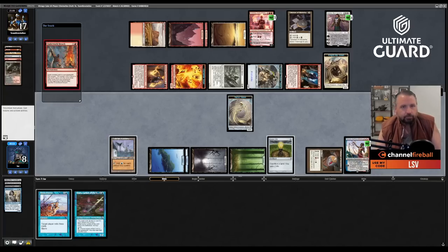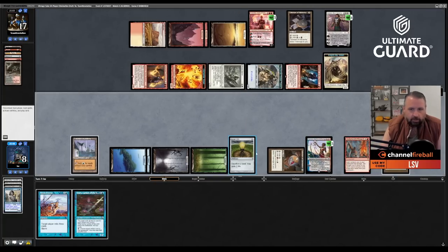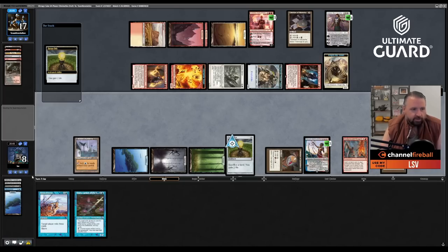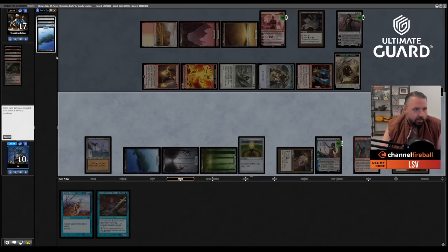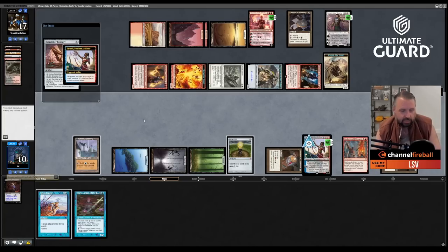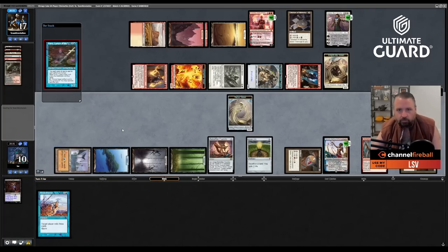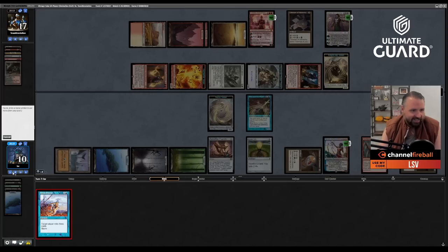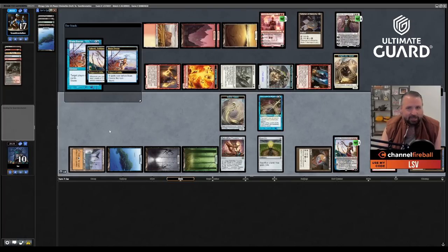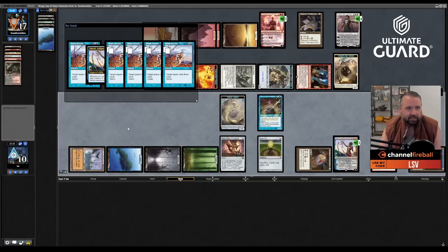Saheeli makes a copy — this artifact becomes a Talisman. Cast Retrofitter, exiling three cards, make another token, tap for five mana, play Emery — yeah I can just Brain Freeze them for a million here. We assembled the win out of quite the amalgam of cards, and they're not the kind of deck playing Eldrazi, so this should be more than enough. They should just scoop it up now. They show their deck: Swords to Plowshares, Fury, Wasteland, Fiery Confluence, Smuggler's Copter, Mox, and Mana Crypt. Their deck is really good!